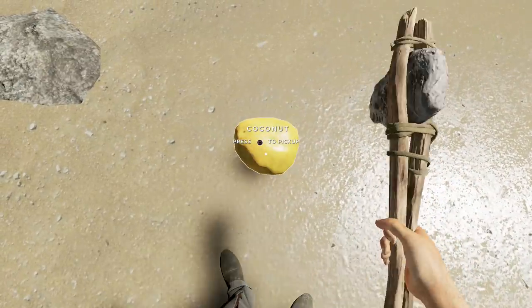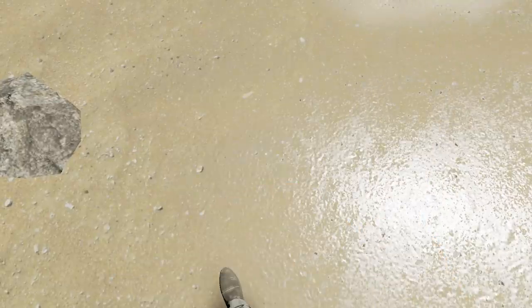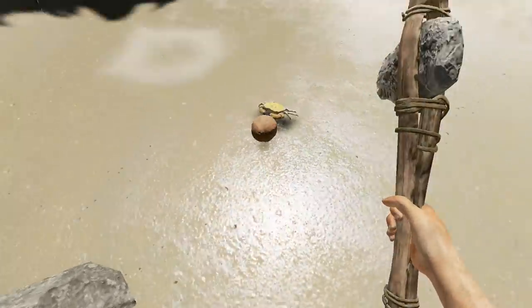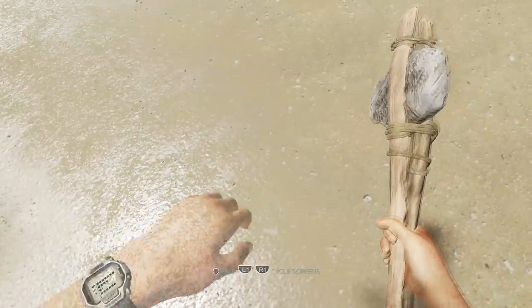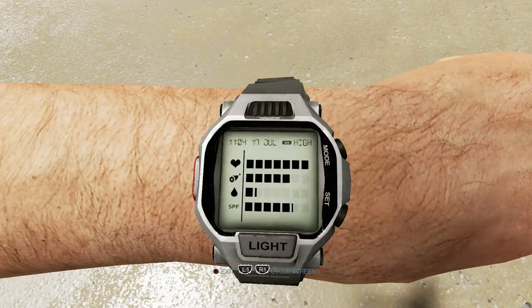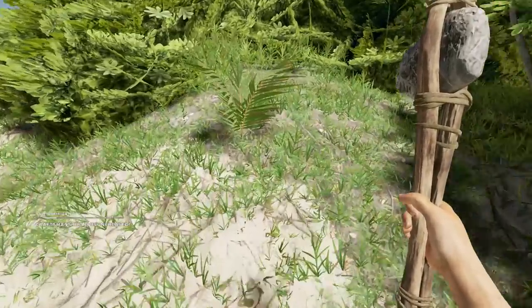We'll have a drink of coconut to replenish a bit, but you can't rely on coconuts forever. As soon as you start drinking more than three coconuts in a day you'll start getting sick — basically diarrhea — losing water and needing more food. Chop it open with your knife, and you can eat the coconut flesh too. My craftsmanship level just increased!